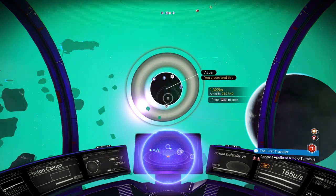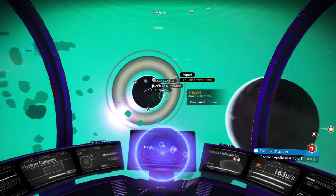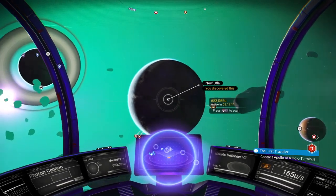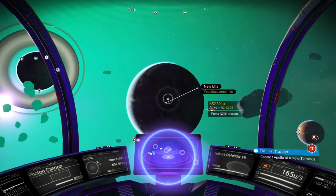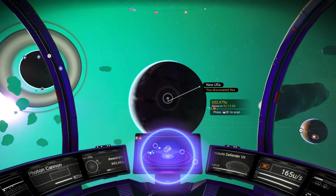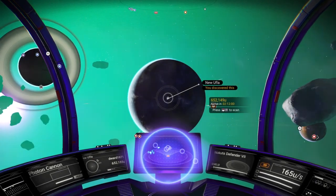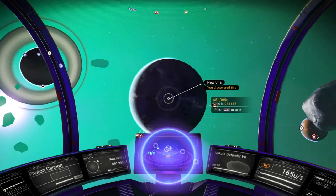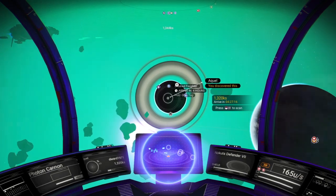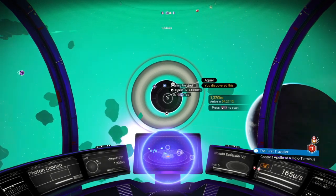To the right of that, that's basically whatever planet you are near, with your targeted circle. It tells you the name of the planet, who discovered it, and the distance away from it that you are. So this one is New Uffler, discovered by myself, and I'm 652,000 units away from it. If I go to the left, I can see this is planet AQL, and I'm 1,320 units away.